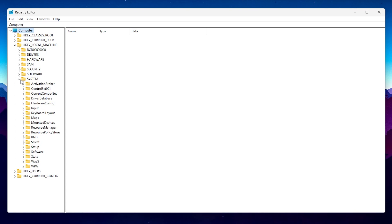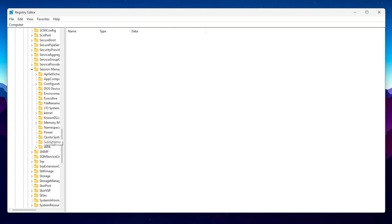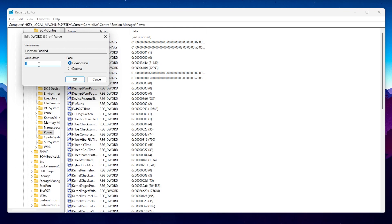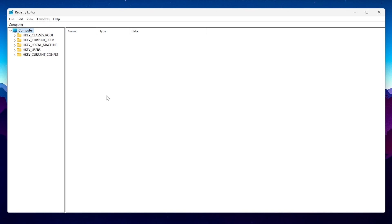Next, we are going to disable hibernation on the PC, which will also improve performance. Open HKEY_LOCAL_MACHINE > System > CurrentControlSet > Control > Session Manager > Power. There you will find 'HiberBootEnabled.' Right-click, go to Modify, set the base to Hexadecimal, and change the value to zero. This may slow shutdown speed slightly but will help improve gaming performance. Click OK to save.